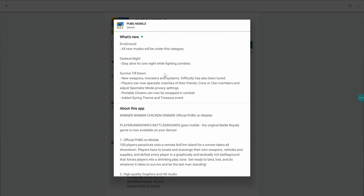It has got a huge number of bug fixes and new content you can check out yourself. Evoground is here, Darkest Night, Survive Tiltown.